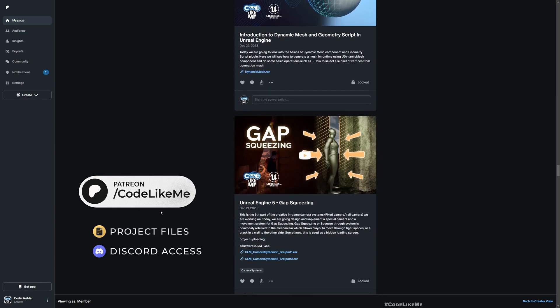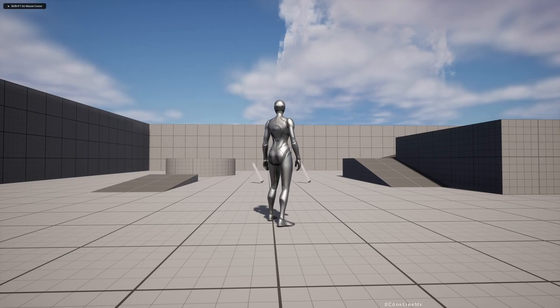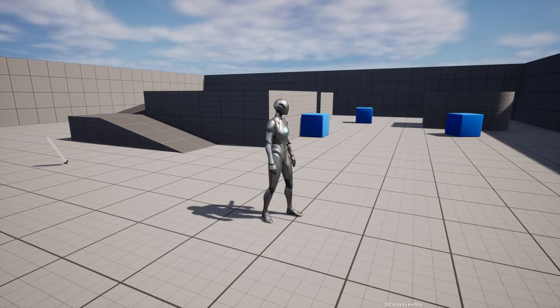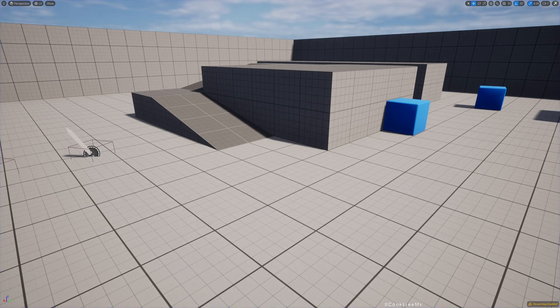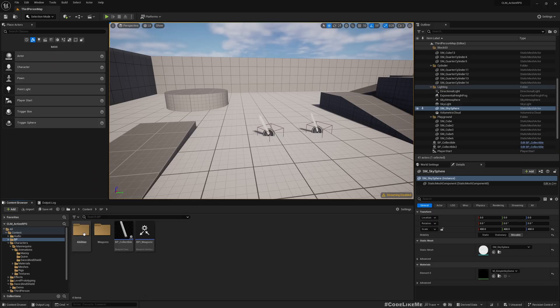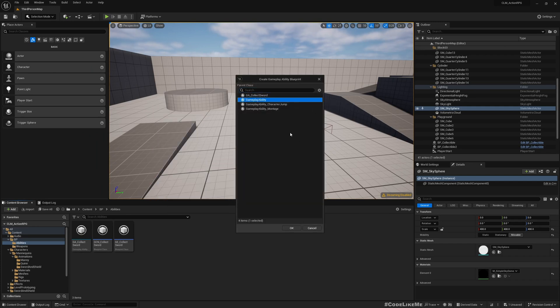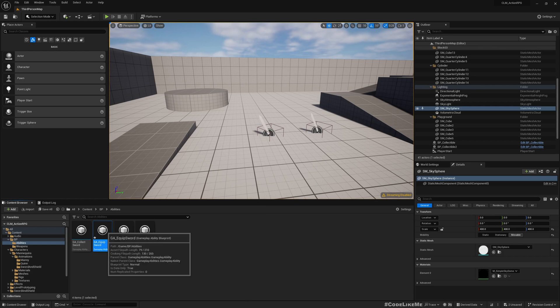So this is what we have worked on so far — we can go to these swords and pick them up. That's basically all we have. The next step is implementing a way to equip this sword using the Gameplay Ability System. First thing: I'm going to create a new gameplay ability — I'll select Gameplay Ability as the base and call it GA_EquipSword.